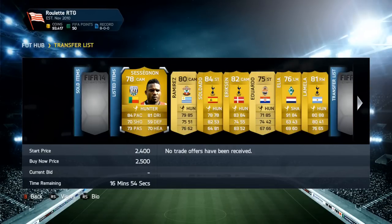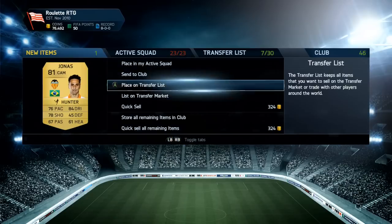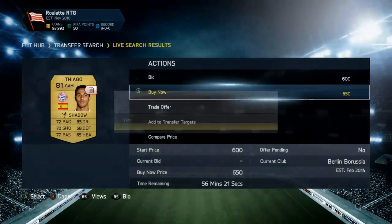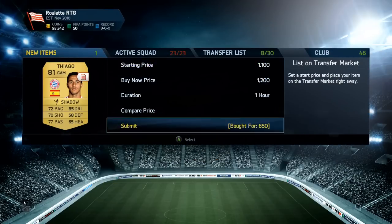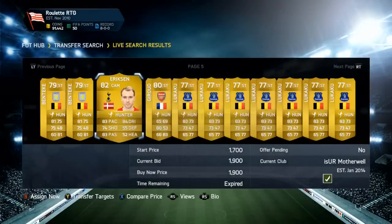Here's an example of a mistake I just made — I paid 2,100 coins for the Mailer and I'm going to have to sell him for 2,200. After taking away the 5% EA tax, I've probably lost about 50 to 70 coins there, so that was a bad buy. Mistakes are going to be made — trading on FIFA 14 is harder in my opinion. It's more time consuming, but if you want those coins and can't afford to buy them, trading is the only way to build a nice Ultimate Team.